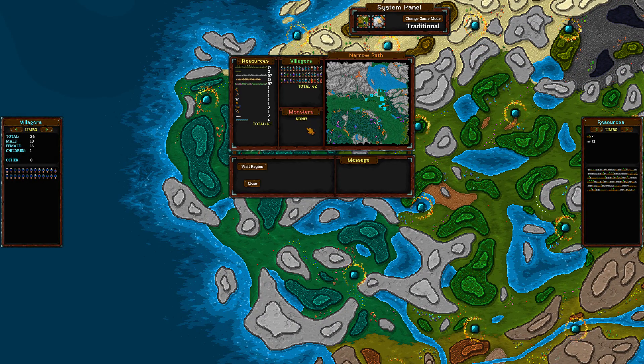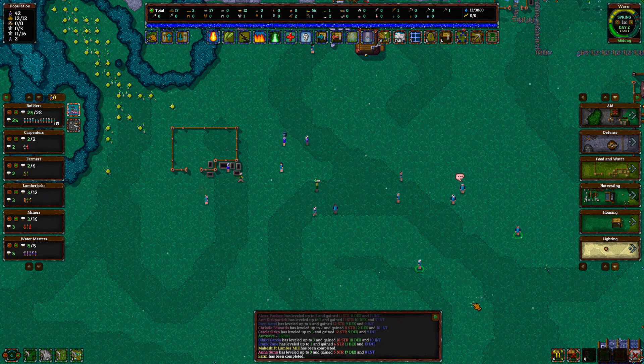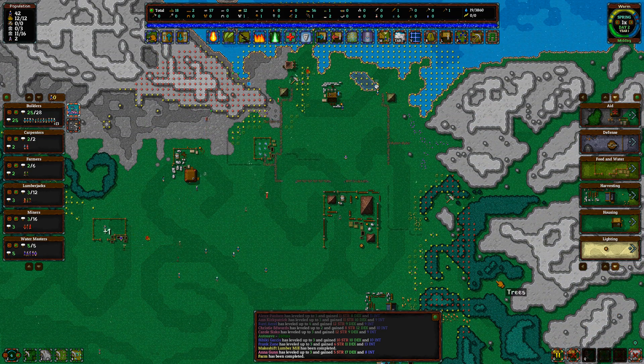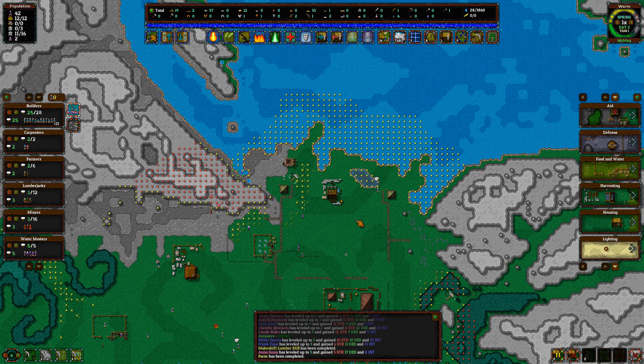We can bring 26 more people into the village if we want to, but we're gonna let it happen naturally. In case something horrible happens, we can always doom the world — there's a button that says 'doom world' if we really needed to start over.